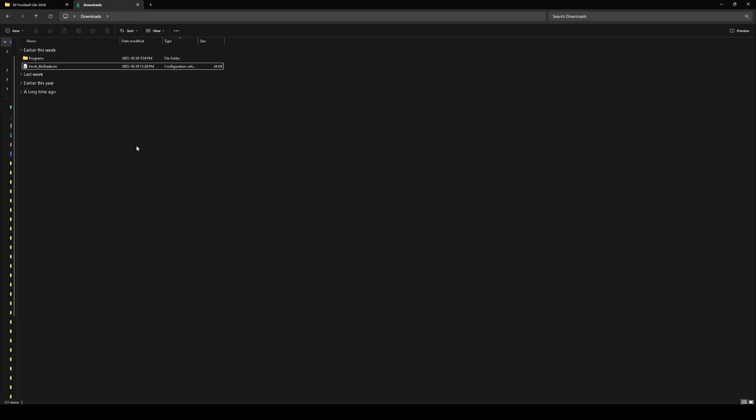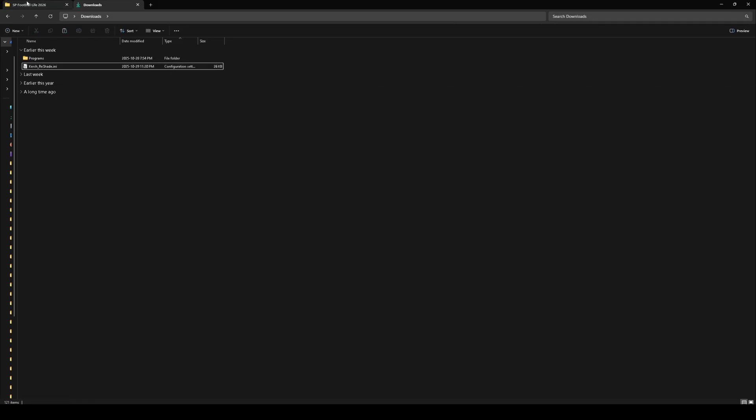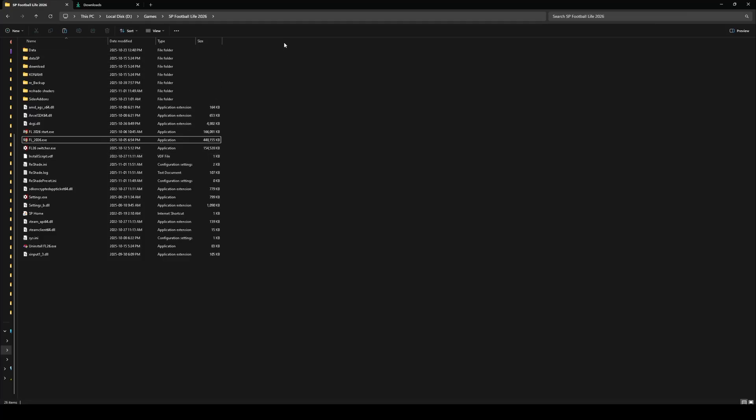Here's how to apply it. Step one: download my preset file — it will be a simple text file ending in .ini. Step two: copy that .ini file. Step three: paste it directly into your main SP Football Life 2026 folder.